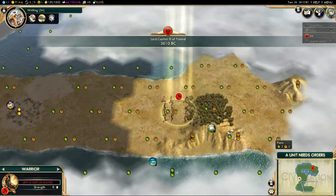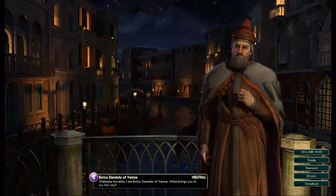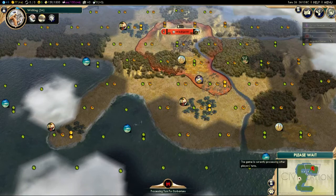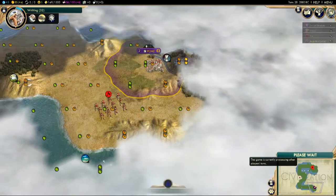Enrico Dandolo of Venice is the other AI in this game. Venice can't build cities — I'll explain how their empire works as we go, because I haven't seen what I need to show you yet. There are cities known as city-states which Enrico Dandolo can interact with uniquely, but as we haven't spotted one yet I won't talk too much about it.